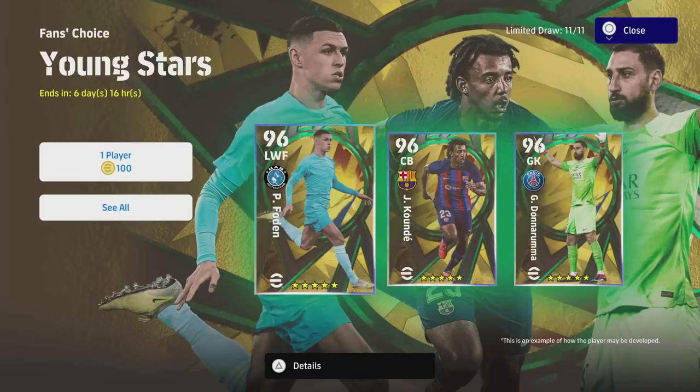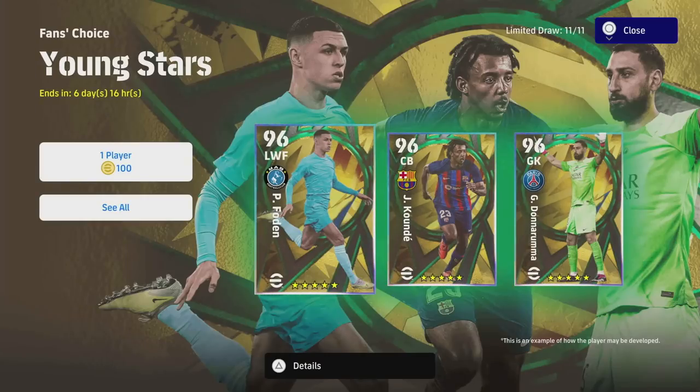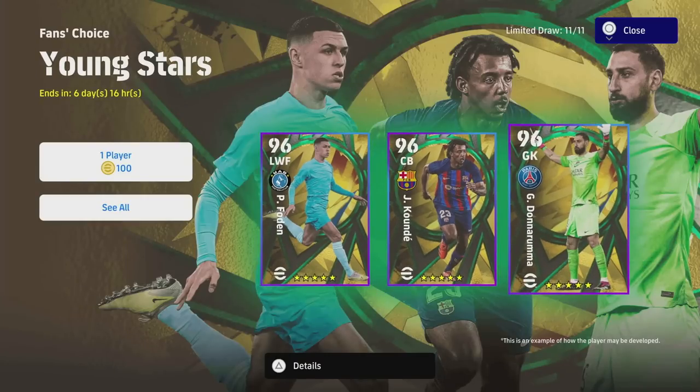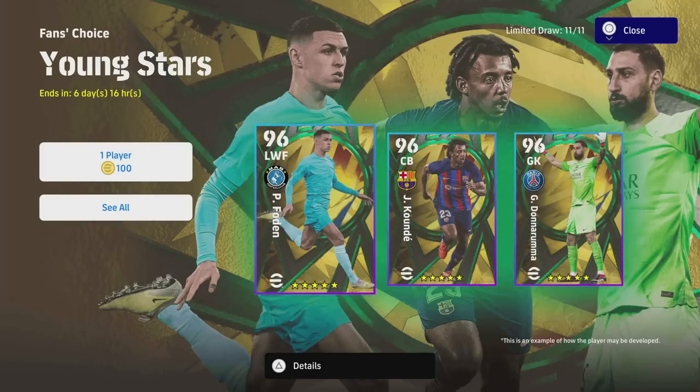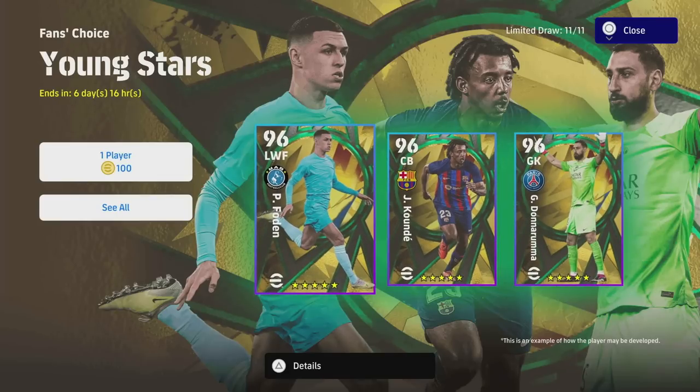The big thing with these cards is that a lot of them are going to be replacements for some of the best versions of themselves. So if you've got a Foden, Kunda, or Donnarumma card that's going to be out of contract soon, these are even better versions. In most cases these are going to be the best versions of the cards you can train to be beasts going into eFootball 2024. If you're a newcomer you definitely want to open these if you have a couple of spare coins.